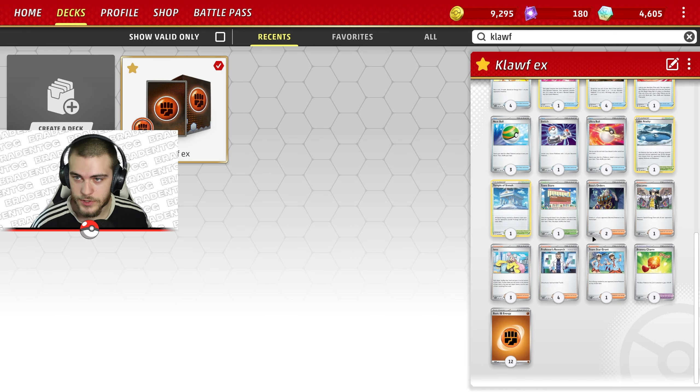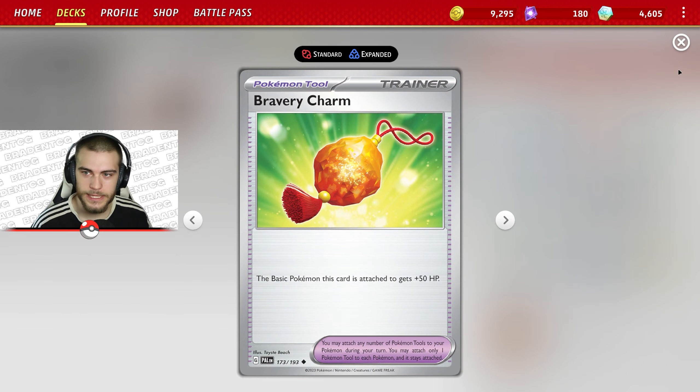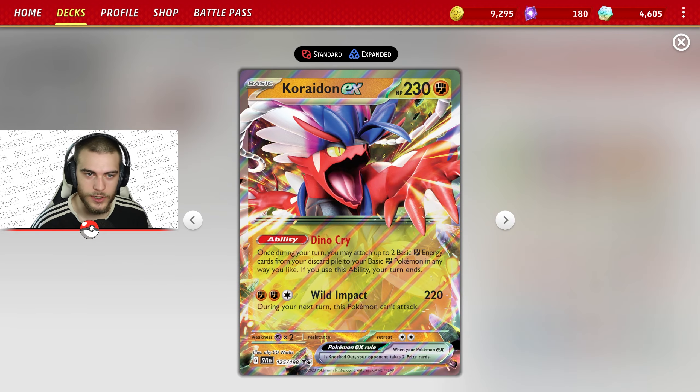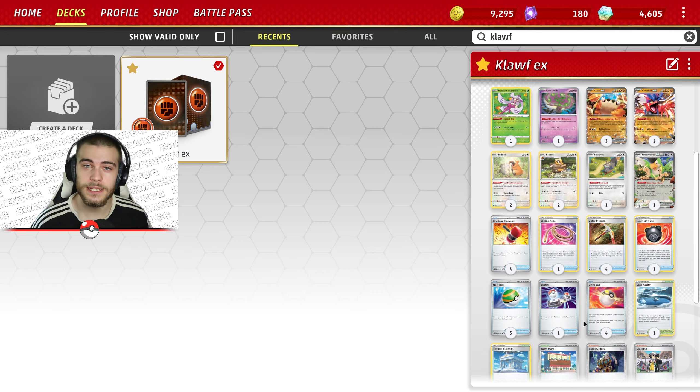We play Team Star Grunt to remove any special energies, and Giacomo as well. We play Bravery Charm because Klawf EX and Koraidon EX aren't the beefiest Pokemon, so we need to give them some extra HP. And that is pretty much it for the deck, so let's go ahead and get into some matches.